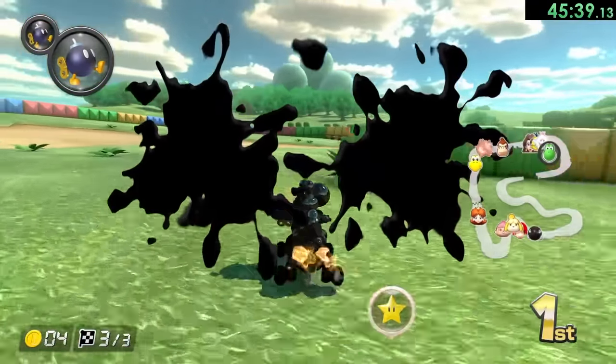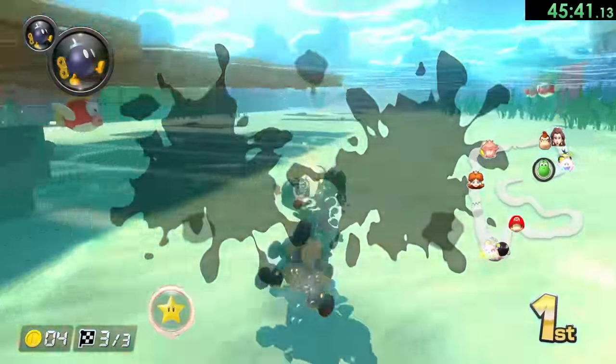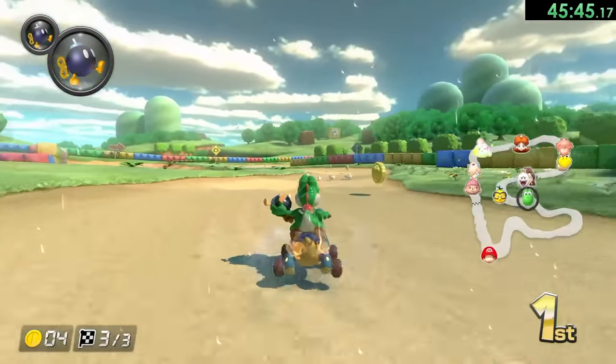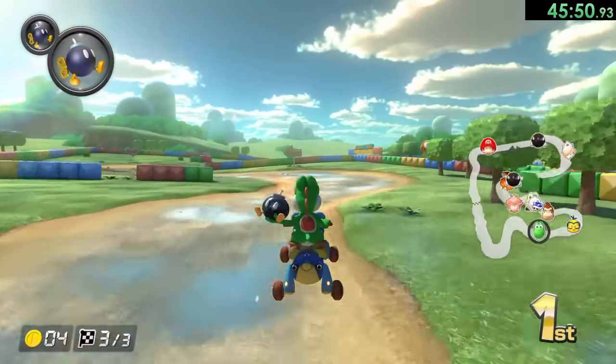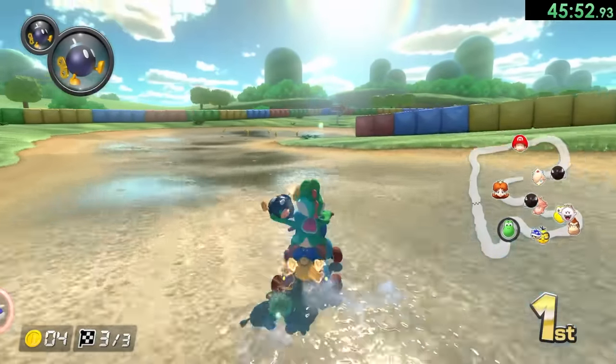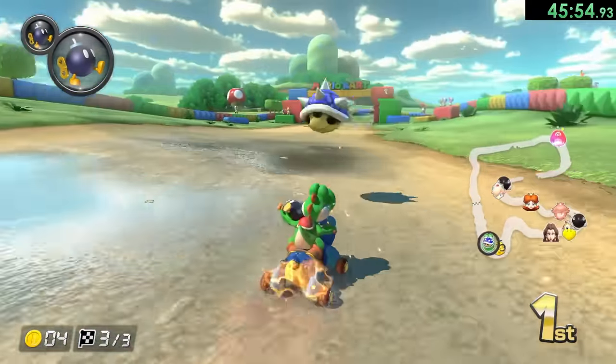Let's go for this jump one more time. Squidward comes in and tries to ruin it for me — kind of does. But that's okay. We can still do this one where we go through the water — that is the best one of those that I've gotten this entire run, so I'll take it. And all we have to do is very carefully make it to the end.